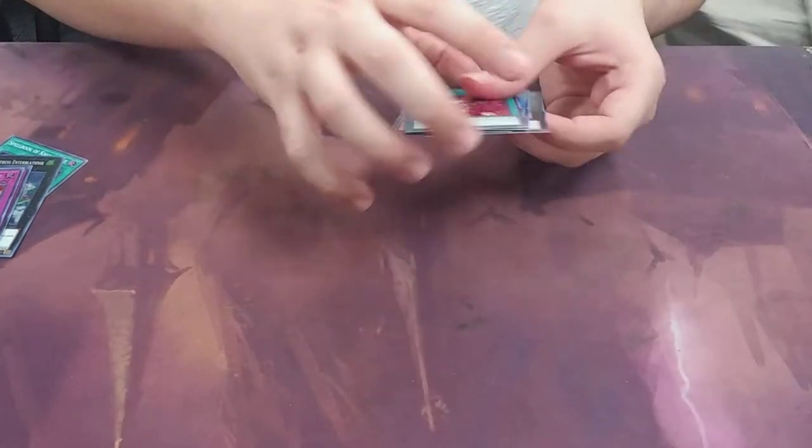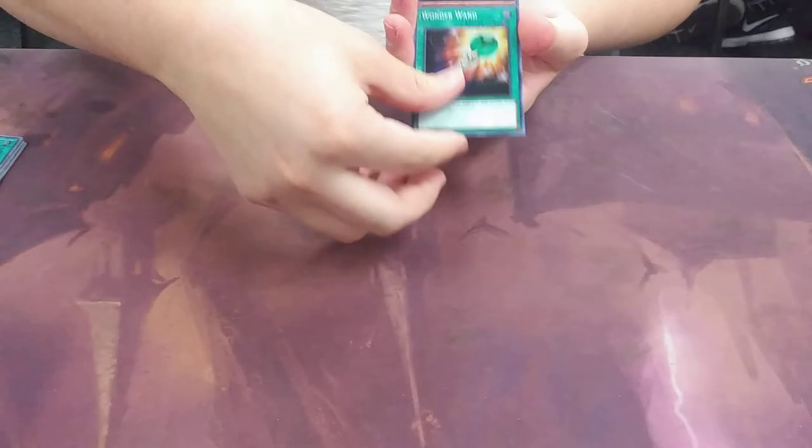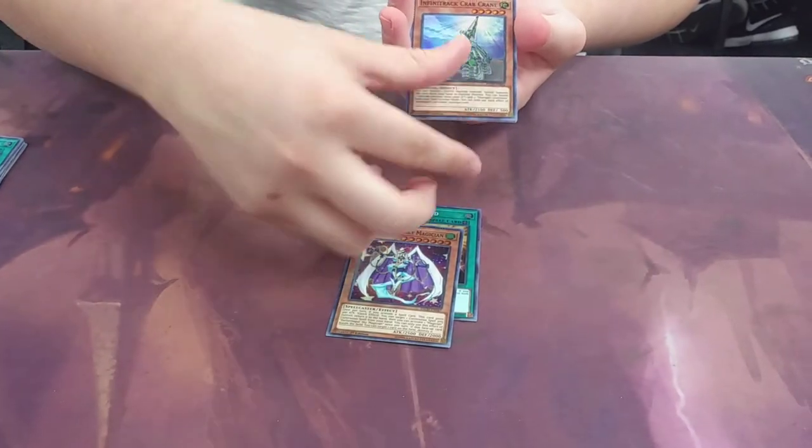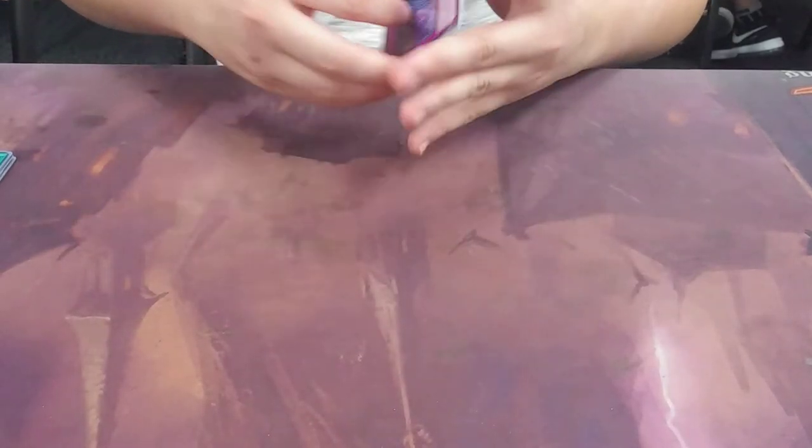Alright, nice. Yeah, we got another one. 1 to 1. Infinity Tracks, Witchcrafter — and nice. We're getting a lot of EvoEye cards, we're going to light the seat. Trying to build that deck.